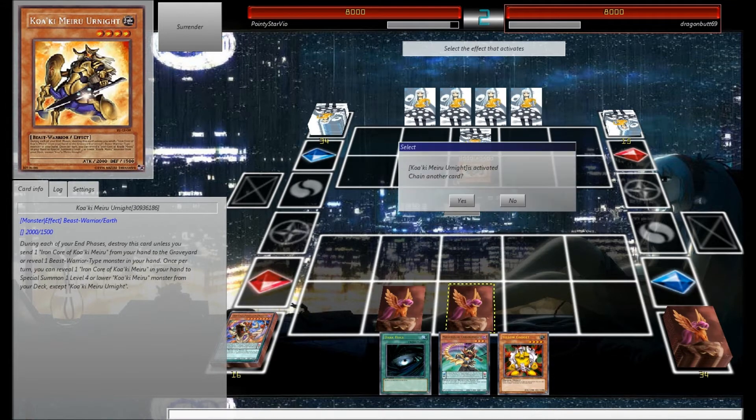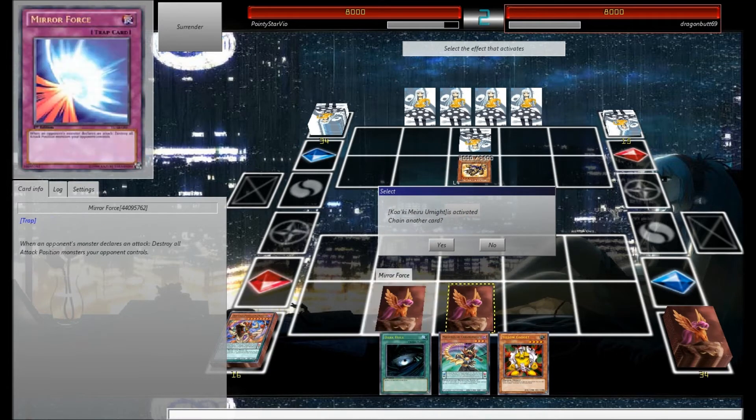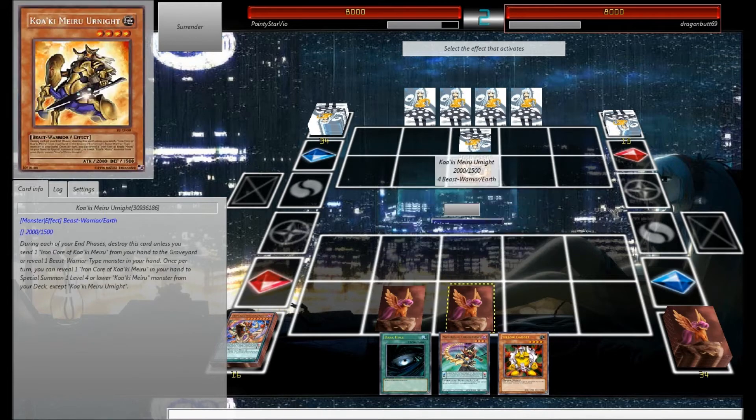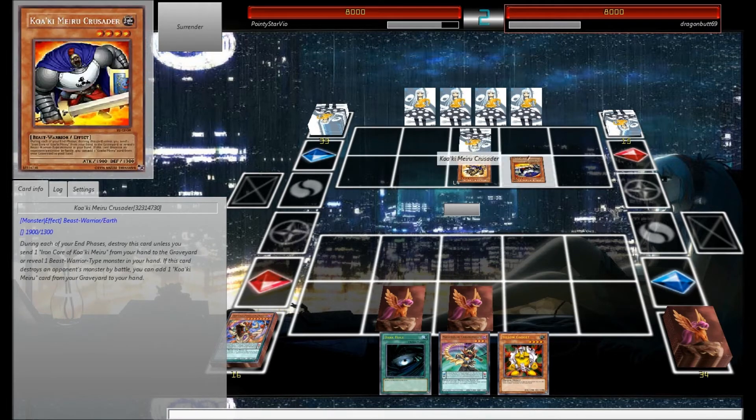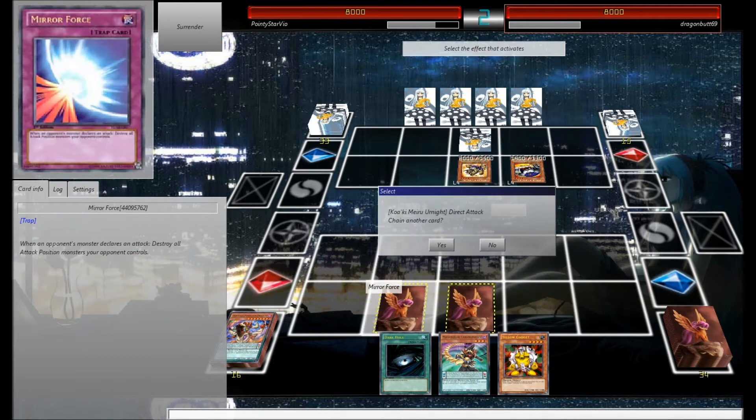Once per turn, reveal Iron Core. And especially some Quackimaro. Oh my gosh, I hate Quackimaros. These are those things that are like — oh my gosh, whatever. Maybe he'll attack. Hopefully he doesn't negate traps. If this card destroys a monster on my side by battle — alright, so we'll just Mirror Force.